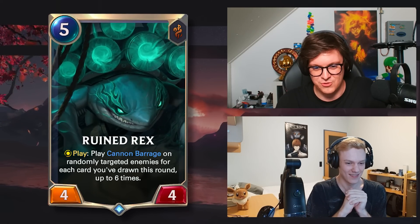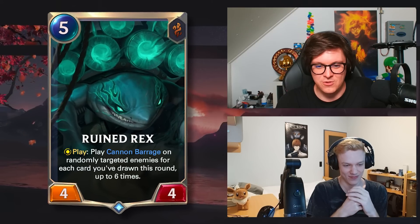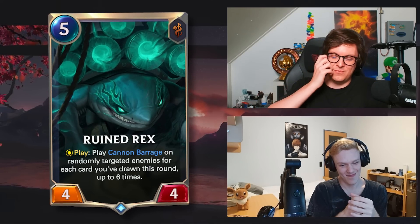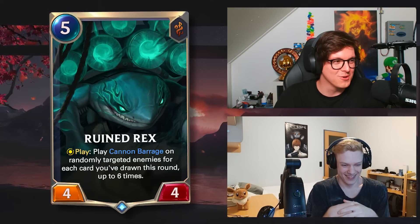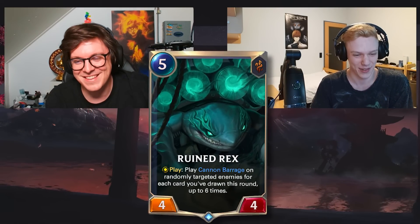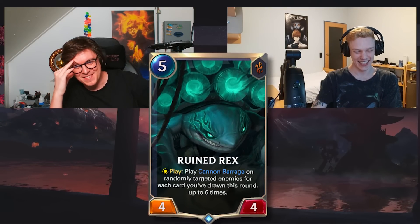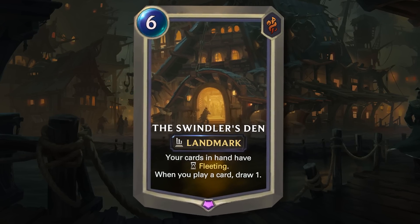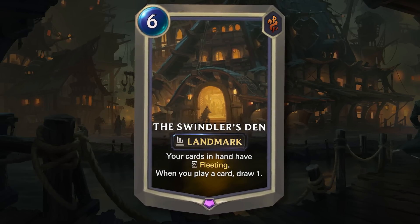Ruined Rex — I know this is a five mana four-four for sure. Play cannon barrage on randomly targeted enemies for each card you've drawn this round, up to six times. I think this is five times. I remember they buffed this card to be a four-four — did they also buff it to have one more cannon barrage? I think that might have been the case. I'm gonna say it's fake because it only does five times. It is a real card — it is six times! They buffed it from five mana and six times.